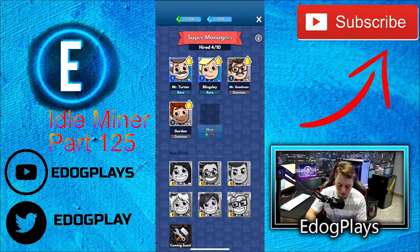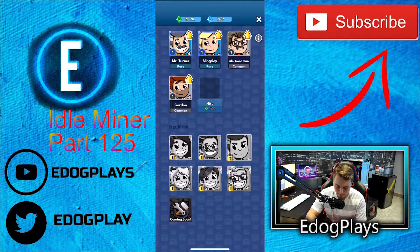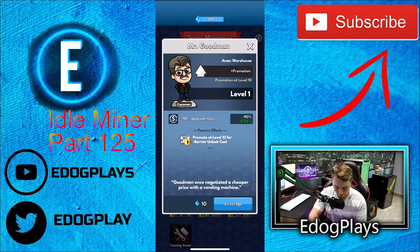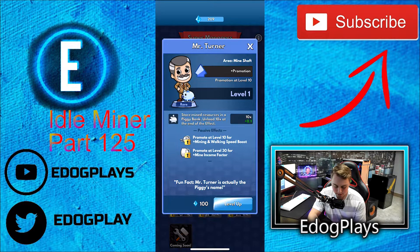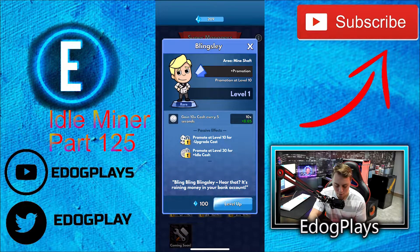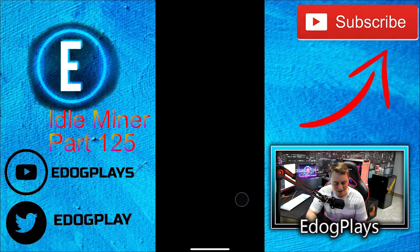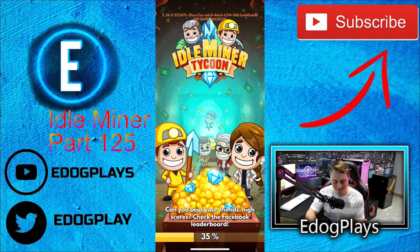Let's take a look at our super managers — can we even buy any more? 19,000 green gems. The upgrade cost for the gray ones is only 10 for the rest, then 100. I want to go ahead and upgrade this guy — the one we use a lot, the one that gains 10 times cash every five seconds. Go ahead and level him up. There we go, level two, gaining 10.05 — a little increase, not really dramatic, we probably won't even notice the difference.